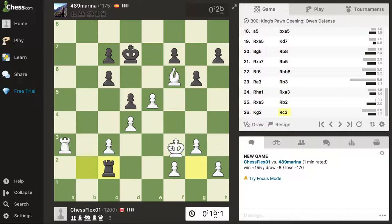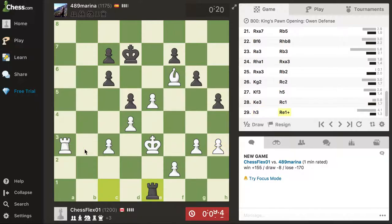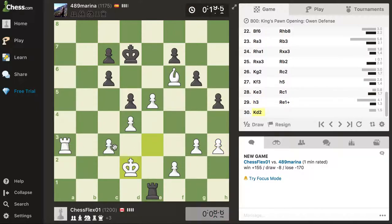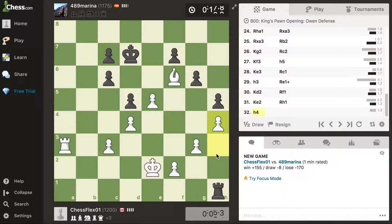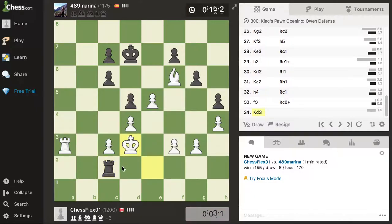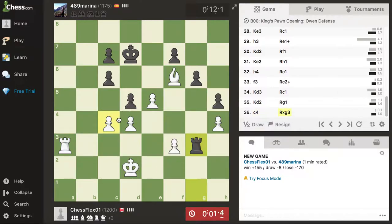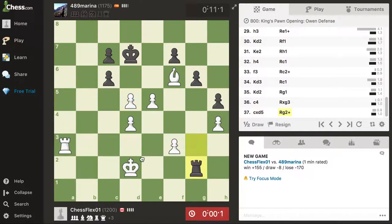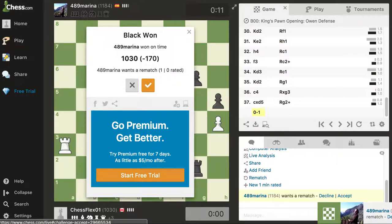All my pawns are on dark squares and this is a dark square bishop, so that's not good. It's going to be harder - my rooks are not in a good place to defend anything. Let's get this here. Oh man, I'm running out of time. The streaming is making it a little slow. Let's do some pre-moves. Too bad, lost on time. He wants another game? Let's do it.